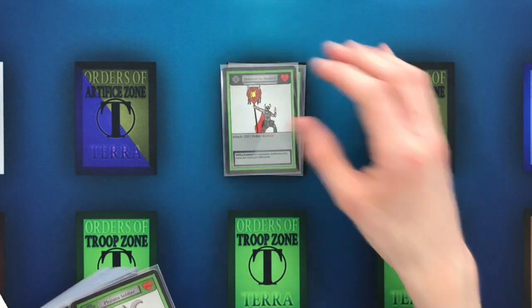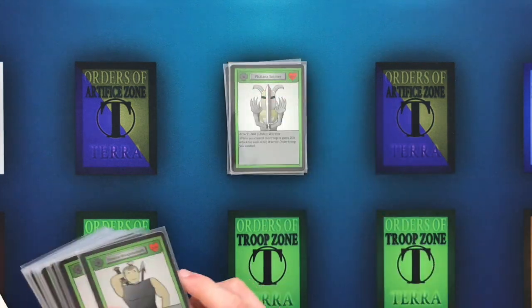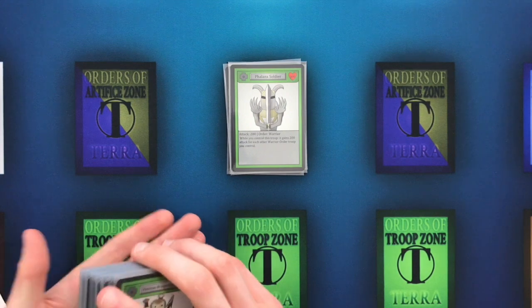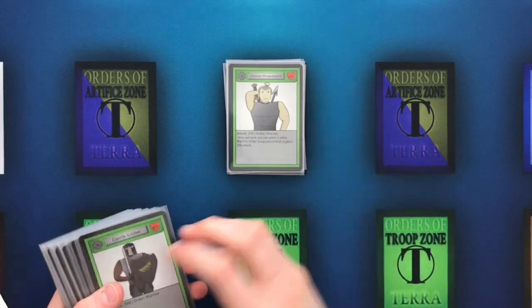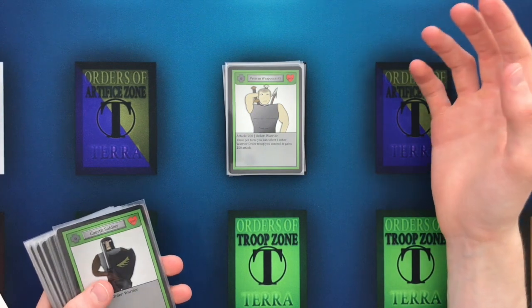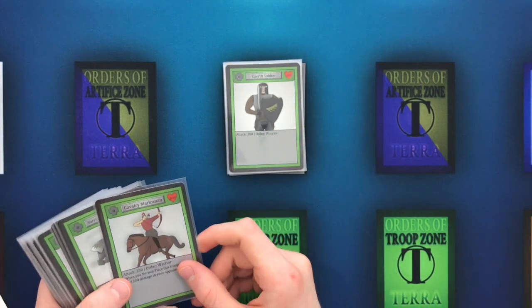Now let's get onto the new cards. We have Bearer of the Standard, which is the only commander in this deck — a pretty solid card that pumps all your Warrior Order troops you control by 100 attack if he is in your command zone. Phalanx Soldier gains 200 attack for each other Warrior Order troop you control, so potentially a 600 attack troop. Veteran Weaponsmith works well with your other Warriors — once per turn you can select another Warrior you control and it gains 250 attack. Next we have a nice vanilla 300-300 in K-Earth Soldier.